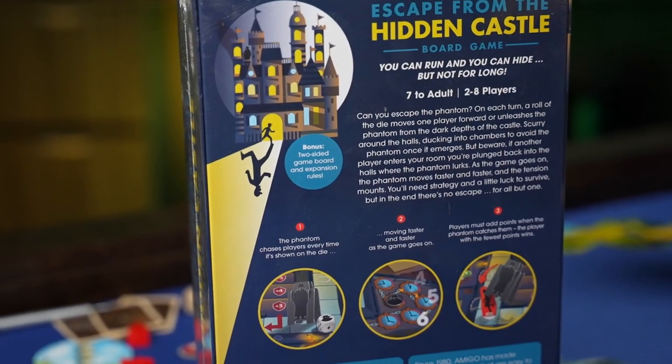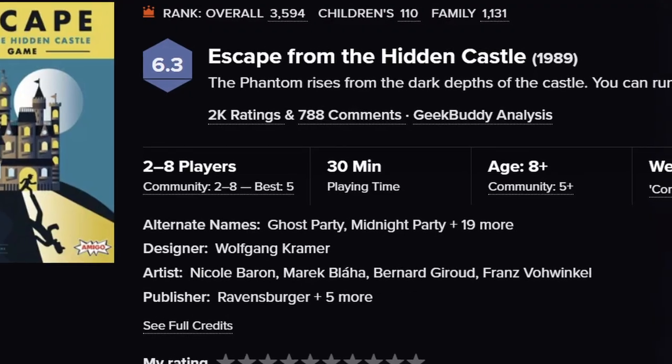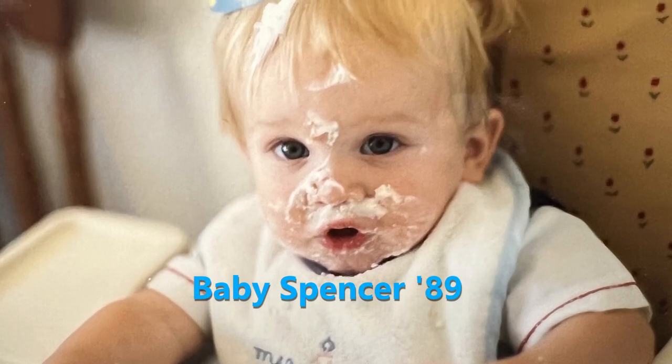When I played my first game of Wandering Towers, I couldn't shake the feeling that it reminded me of a game called Escape from the Hidden Castle, also known as Midnight Party or Hugo. In that game, players move their guests around a circular path in a castle, trying to avoid being captured by the phantom. I went to check, and sure enough, one of the designers of Wandering Towers, Wolfgang Cromer, designed Escape from the Hidden Castle all the way back in 1989. I was one year old. Now, that's not to say Wandering Towers is exactly the same.